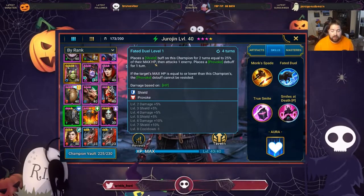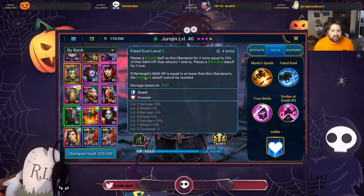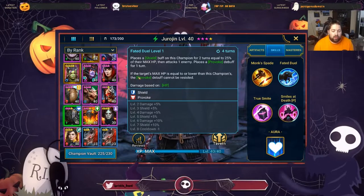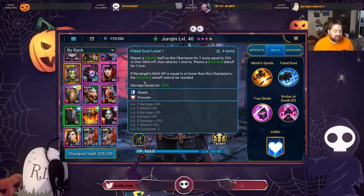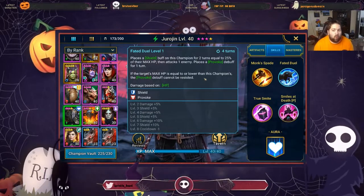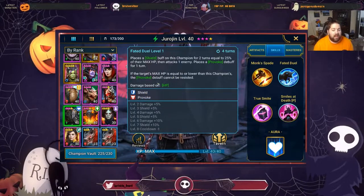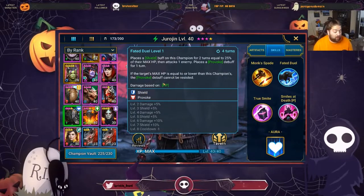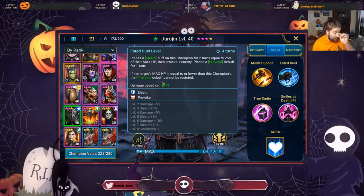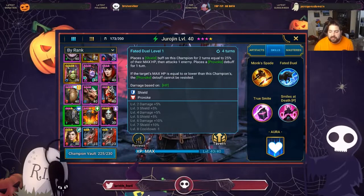Characters like Duchess Lilitu, who you need to provoke or CC to stop their big skills — her resistance won't even matter as long as your HP is higher. This is another strong reason to focus heavily on HP percentages and getting Gerogen into a high HP stat.